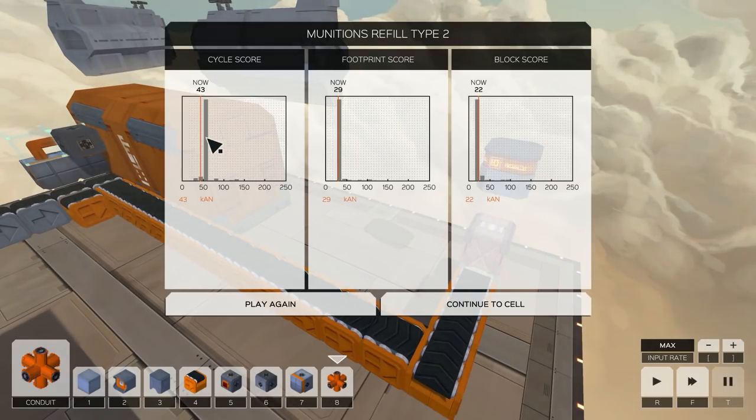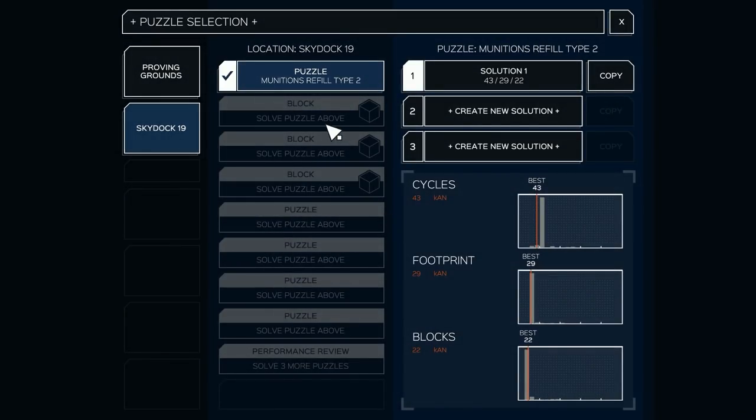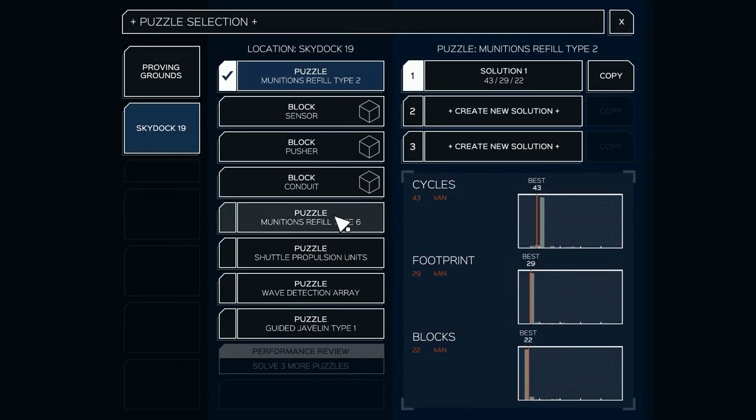Perfect — footprint score good. Cycle score — that's how you get the best cycle score, but obviously not the best block score, using a little too many blocks. That's okay. Pretty simple stuff — we got the pusher unlocked, all three blocks, fantastic. And that's all we have.